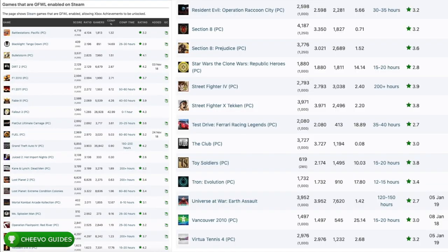On the TrueAchievements website there's a section called 'Games that are GFWL enabled on Steam' — these are Games for Windows Live games we can actually play via the Steam marketplace. This makes it much easier than having to track down and pay a lot for a hard copy on eBay. The problem is it's really hard getting Games for Windows Live to work with Steam games, so in this video I'm teaching you how to get it working.